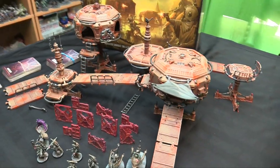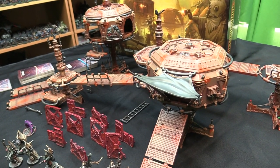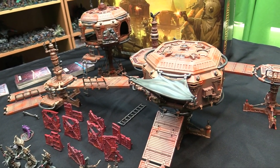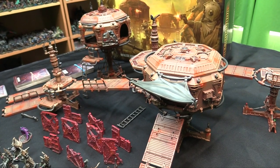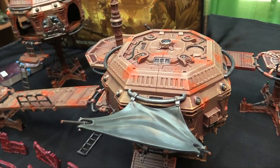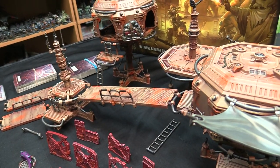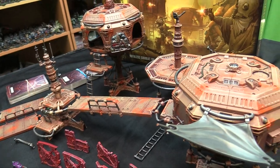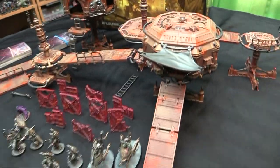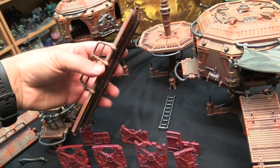I double rattle-canned the terrain. I used an oxide red Rust-Oleum followed by what I think is called cinnamon — it's like a beige — over top, using the double rattle-can method. Then lots of dry brushing, some riser rust, details in Corvus Black, a little bit of Lead Belcher, lots of washes, and basically got it all finished. It's nice and modular so all these pieces come off and hook on.